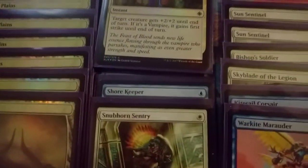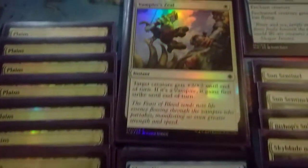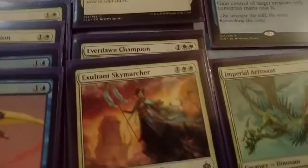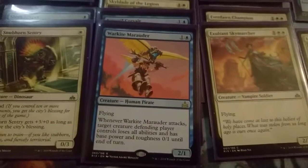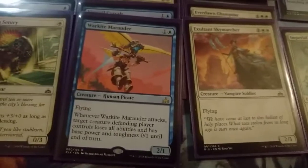Let me give you one more look over the whole deck. Shorekeeper — basically running it to get more things to put One with the Wind on, and also because I don't have many other choices. Snubhorn Sentry — this is my first time playing with the card, and it's a lot better than it looked at first glance. I really like Opt — it's just an auto-include whenever I manage to draft it, because it gets me to wherever I need very well. The Warkite Marauder is very, very good — it's kind of like a flying Territorial Hammerhead, because if your whole deck is flyers, being able to attack with it and make their reach guy or their flying guy a 0/1 with no abilities is basically just getting rid of a blocker for the turn.